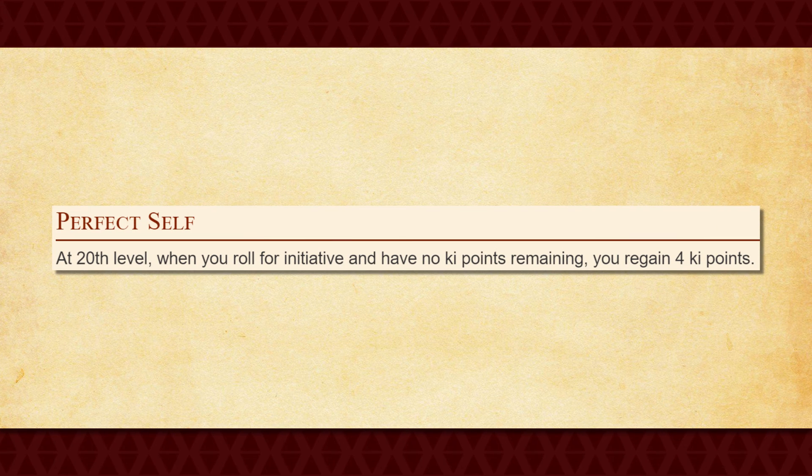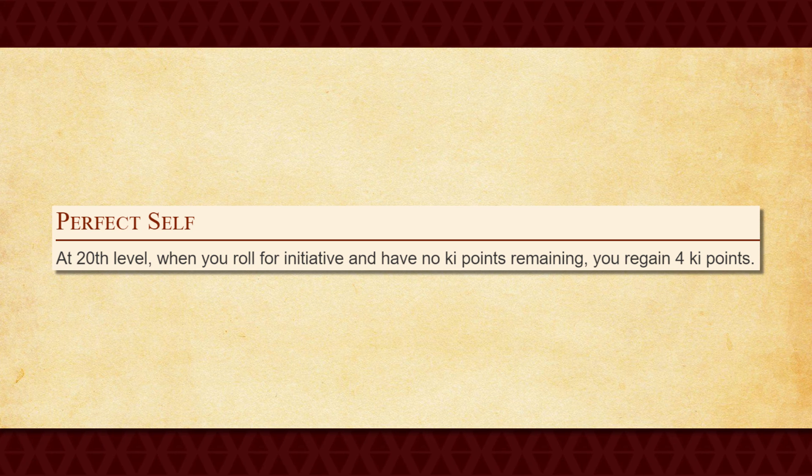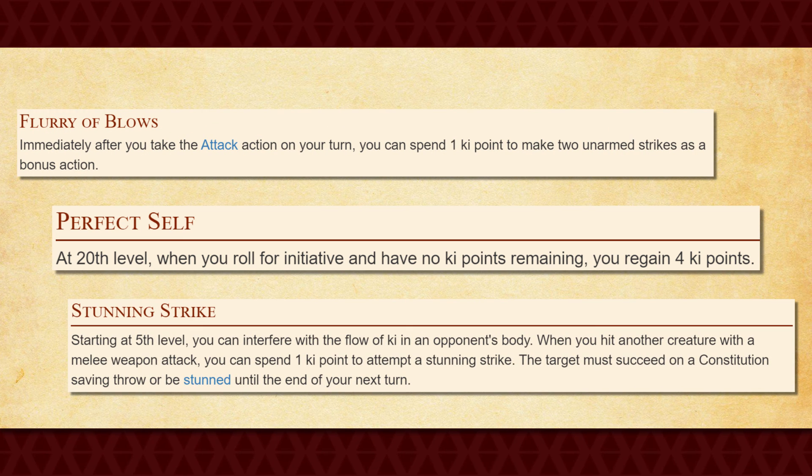Finally, at 20th level, you get Perfect Self, which allows you to regain four Ki points whenever you begin combat without any. Though not an amazing feature, it does give you just enough Ki points to be able to use Empty Body again, and that alone is pretty awesome. If not that, you get a few uses of Flurry of Blows and Stunning Strike. Either way, this basically means that you'll always have plenty of options available to you whenever you start combat, which is always good.